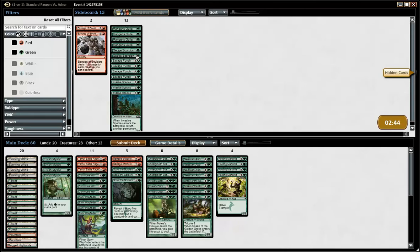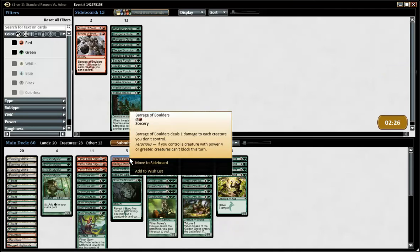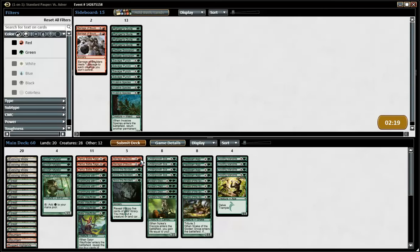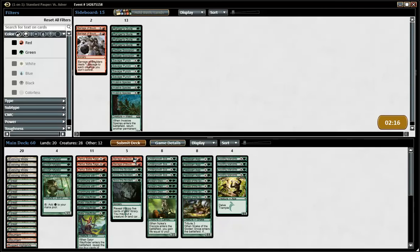We don't want to savage punch anything. I don't think we're sideboarding at all. Do we want invasive species to get back the Wayfinder? But what's not to like? I assume he can get stuff to block. So these are probably good. I'm just going to play as is.